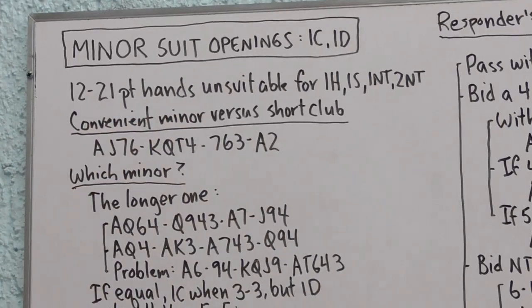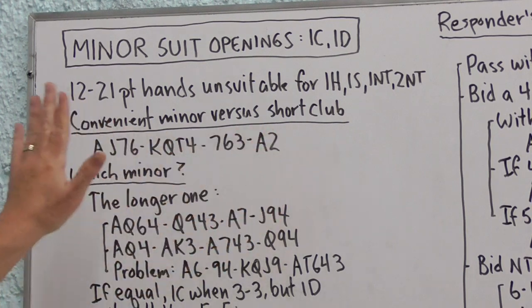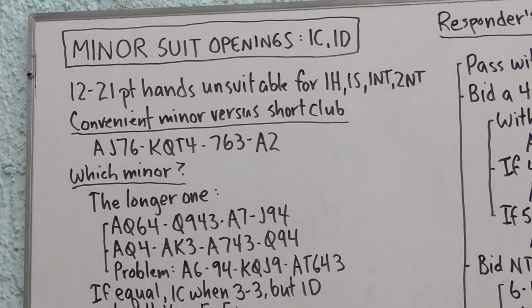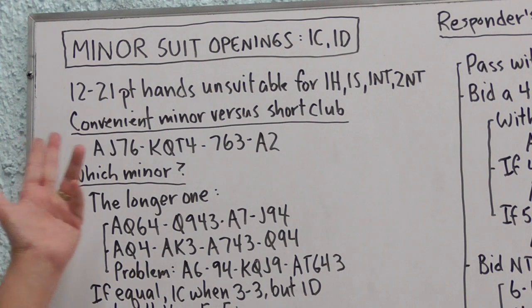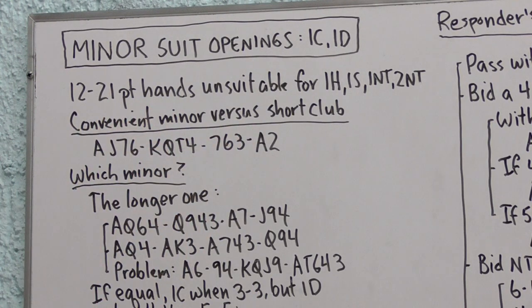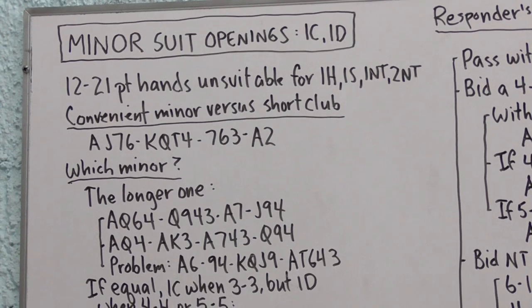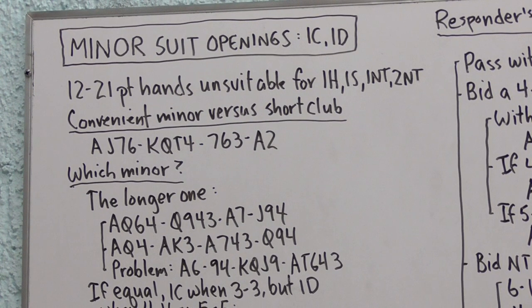Let's talk about the convenient minor versus the short club. These two terms differ only with one specific hand shape: four spades, four hearts, three diamonds, and two clubs. Players who play the short club, just as they won't open a four-card major, won't open a three-card diamond suit — so with that shape they must open one club, possibly on only two. But if we play the convenient minor, we open one diamond with that hand, and we don't mind that it will be a three-card suit some percentage of the time.